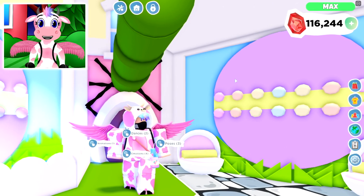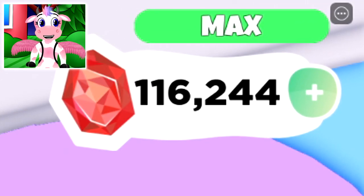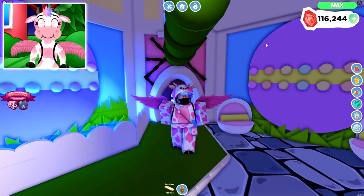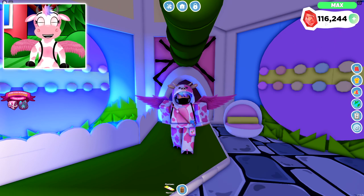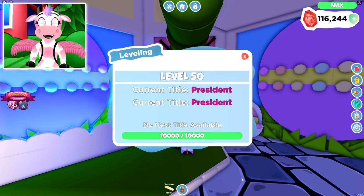Moving on to the top right corner of your screen, you have two GUIs. The large white one with the green plus shows your current gems, and pressing the green button lets you buy more. You can also earn gems from various tasks around the game. Above that is your current player level, which ranges from level 1 to level 50. You gain experience from daily tasks, head tasks, and more.